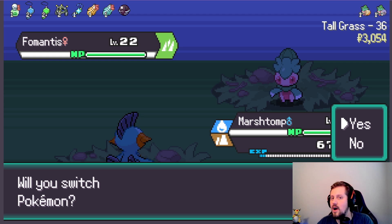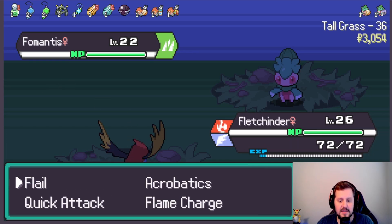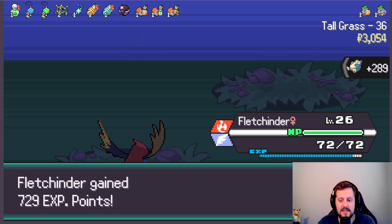We are going to continue on here. We're definitely going to switch. Let's go with Flitchender for now, just because it's very strong, and this is kind of exactly what we need to be doing. We'll start Flame Charging up. We should have Multi Lens — we do. Our Flitchender is just champing it, to say the least.